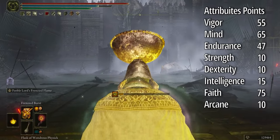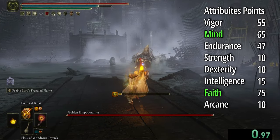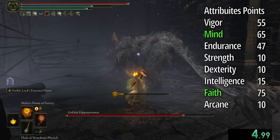For attribute points you need to focus on Mind and Faith. Faith is for madness incantations and Mind because you need FP for magic.